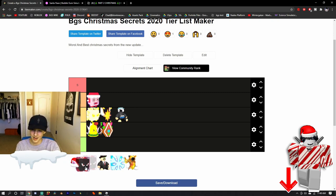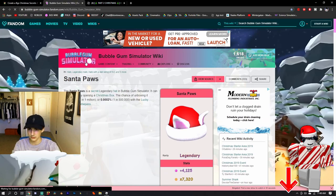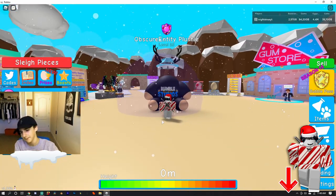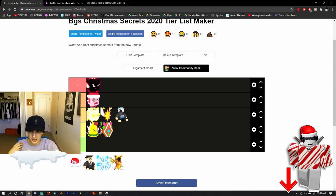Next we have the Peppermint Leviathan. This is the one secret of this new update that I haven't checked out yet. I've seen some videos about it and it's really, really good. The pet's really good. Actually, we can put it in S tier — it's the king of the whole update, the best secret overall. I think it's 180 million rarity, so it's double the rarity of the previous one. So it gets its true place in S tier.